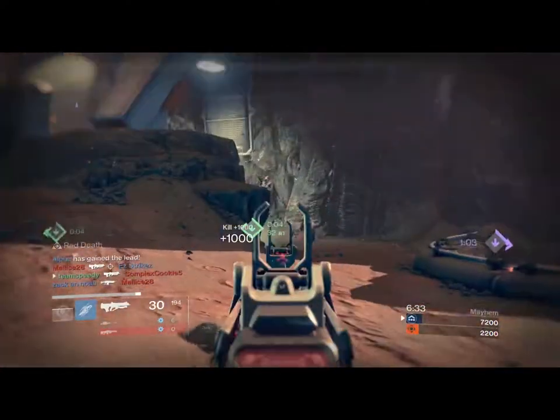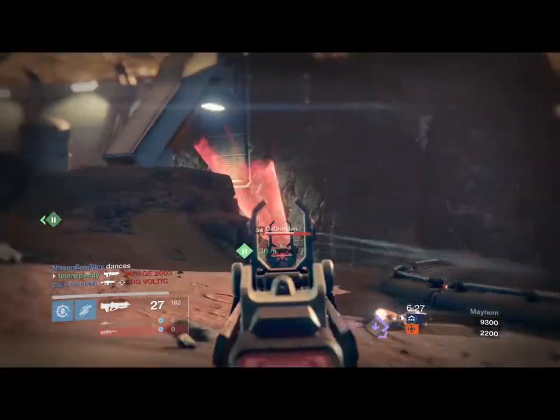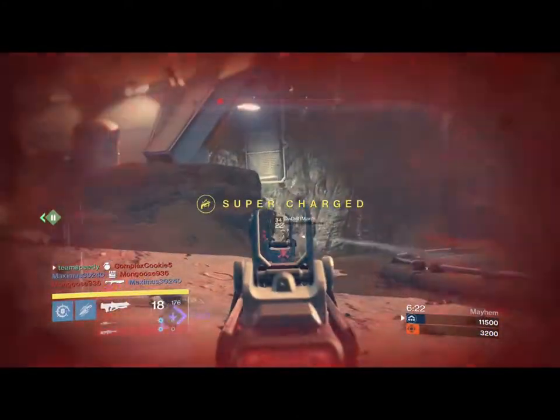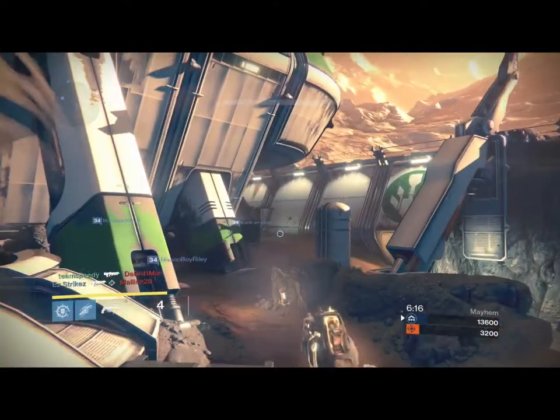So I can pick up a kill here, pick up this kill here as well. And if you really just play this map like this, you can get a lot of kills really quickly by just passively outgunning people. Because your Red Death has a lot better range than a lot of the other Pulse Rifles that are going to be faster firing but do less damage. So Red Death's a really good gun to be using in a combo.